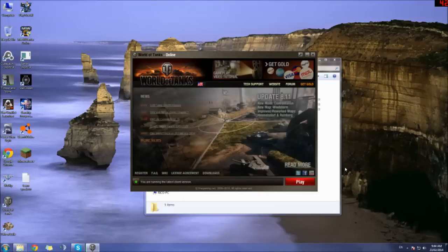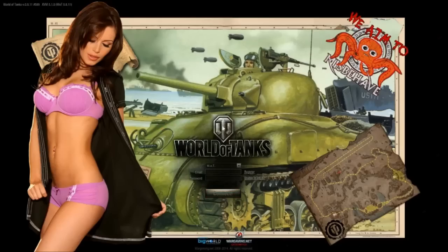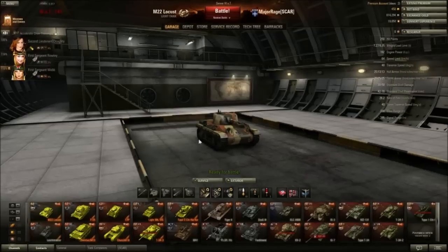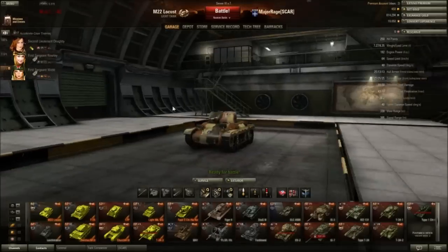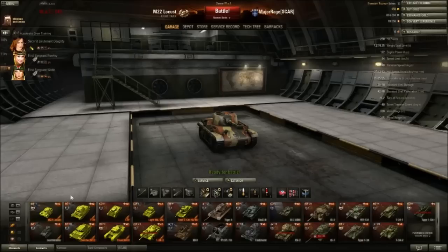Now let's open up World of Tanks and see what we've got. The first thing about this mod pack is you'll notice you get a whole new loading screen, which isn't bad except for the fact a couple of them look like men. I didn't download the hangar mod, which you can get from Fuzzy's Place Gaming — link will be in the description, guys, just go there and download everything.